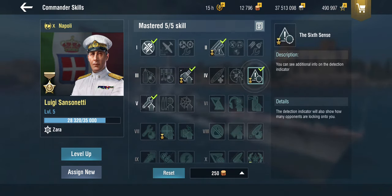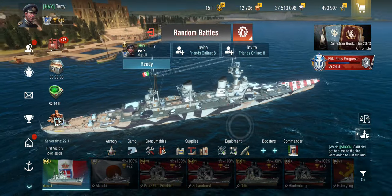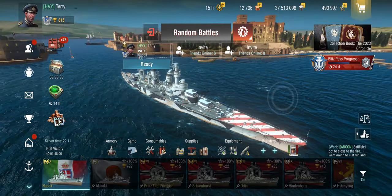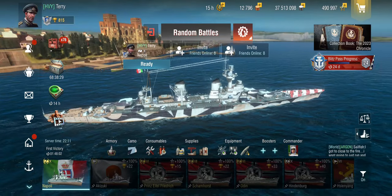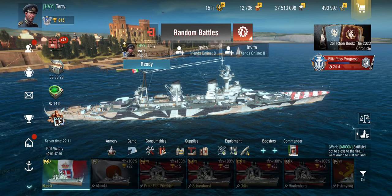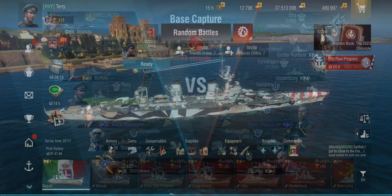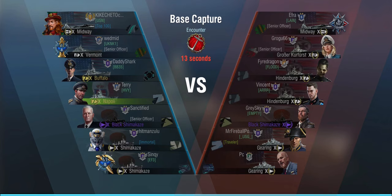The 6-10 skill is very useful because while you are a relatively well-armoured supercruiser, you are still a supercruiser, and things like Vermonts can take half your hit points off in a single salvo. Because of the sheer size of the ship — this is a battleship-sized ship — every battleship at tier 10 likes to shoot at you. You're a damage piñata. So, is the Napoli a good ship? Should you get one? Let's go into some gameplay. Round 1, Base Capture and Encounter, against Midway, Kurfürst, Double Hindenburg, Black Shimakaze, and Double Gearing.